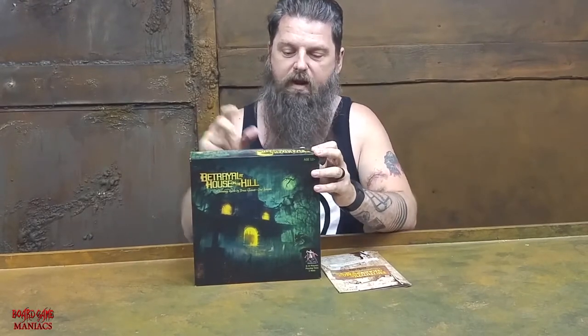This is a game called Betrayal at House on the Hill. It's been around for a little while. It's a three to six player game where you're investigators or survivors who have to go into this old broken down house and explore it. While you explore, you're going to find things and do different dice roll trait checks to bring up all of your stats. You have four stats — two physical and two mental — and you want to bring them up as much as you can before the haunt goes off.